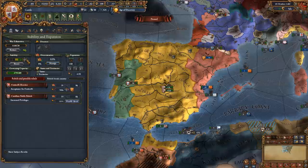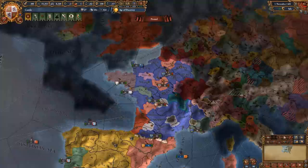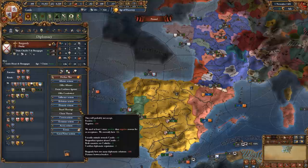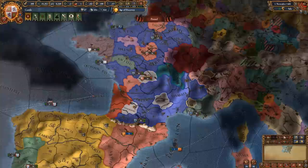From your mission tree, you also get claims on the entirety of Belgium for some reason, so that option is always available. You can also ally and royal marry the Burgundians by improving relations a little bit, especially after they've integrated Nevers. If they have too many open diplomatic relations slots, you can easily do this and get a chance at the Burgundian inheritance.